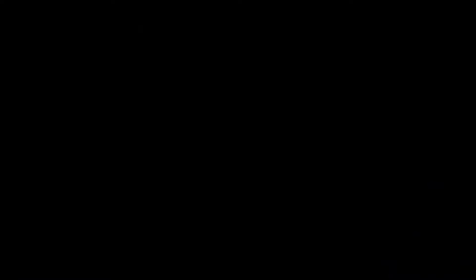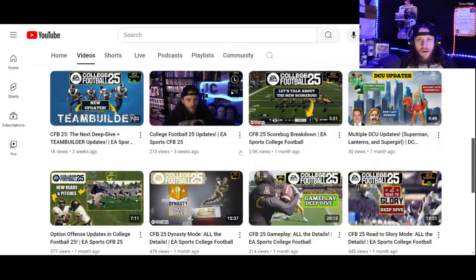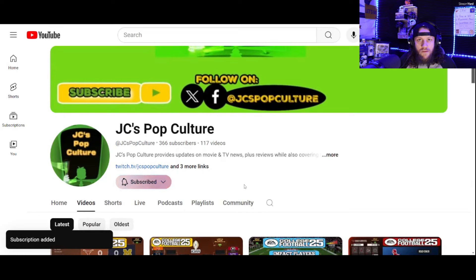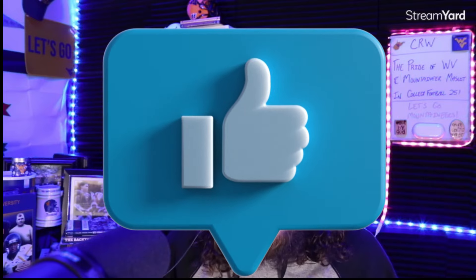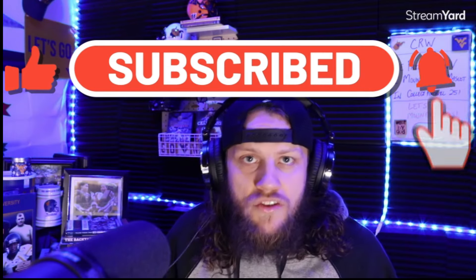There you have it — our first look at the Mountaineer mascot, a brief look at the Pride of West Virginia, and some really cool game clips showcasing different elements of WVU in the upcoming EA Sports College Football 25 game. I'm super excited about it. If you feel the same, check out my other channel JC's Pop Culture — I have over 60 videos updating the news on this game, and once it comes out I'll have gameplay clips over there. Let me know in the comments: are you excited for this game? Do you think West Virginia looks good and everything is accurate? Click that thumbs up, subscribe here to the Country Roads Webcast for all things WVU football throughout the 2024 season. As always, I'm Jordan Cruz — let's go Mountaineers!